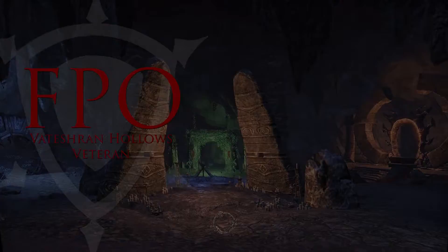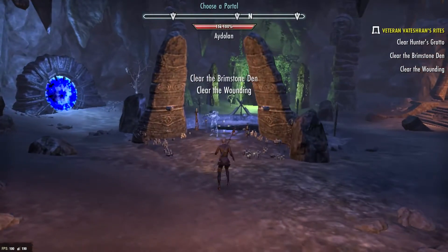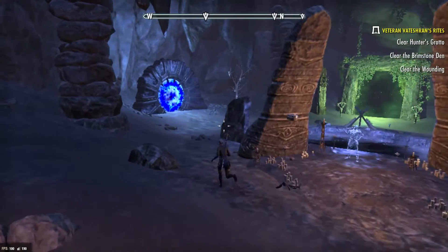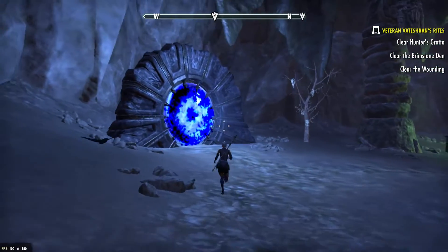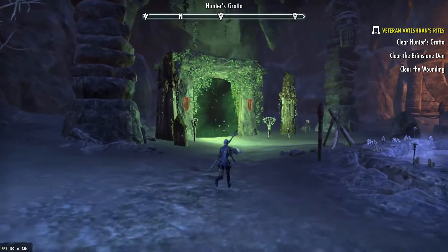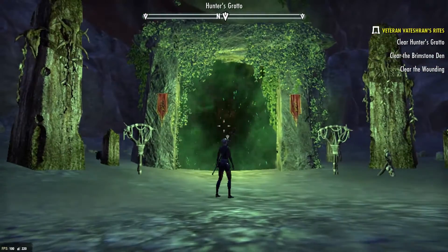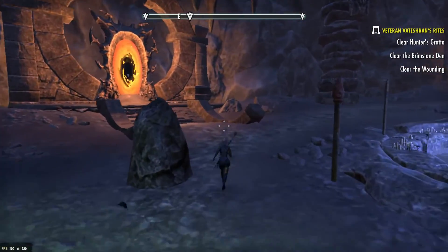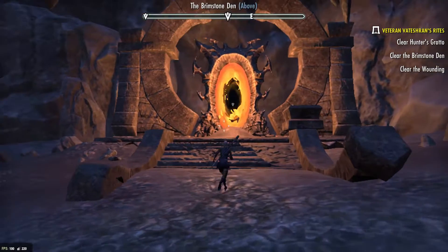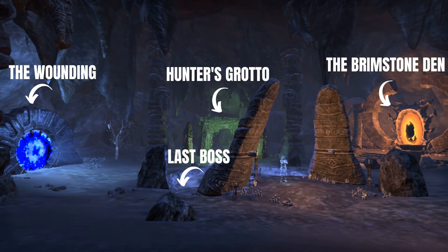Unlike Maelstrom Arena, Vatershaan Hollows is not composed of consecutive stages. Instead, there are three realms you have to clear before you can meet the final boss. The realms are governed by three Daedric Princes. The blue realm belongs to Molag Bal, and inside you meet Daedra enemies — it looks much like Cold Harbor. The green realm belongs to Hircine and contains Lurchers and other woodland creatures. The orange realm is governed by Mehrunes Dagon and has a lot of fire.